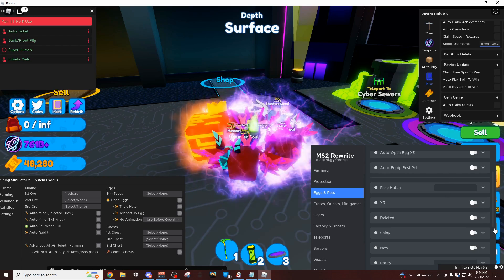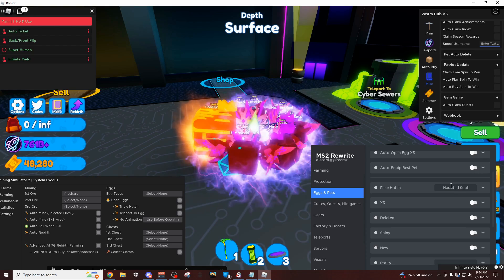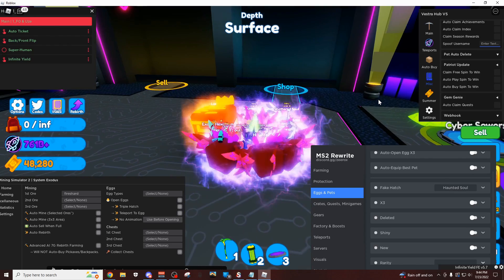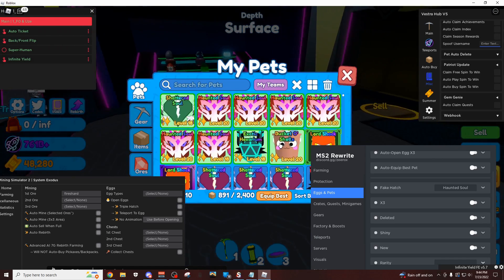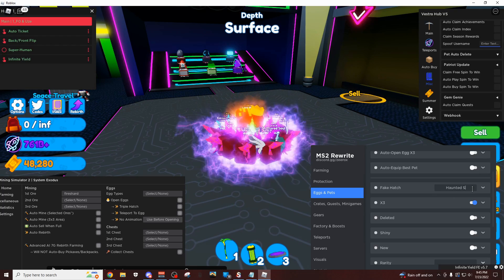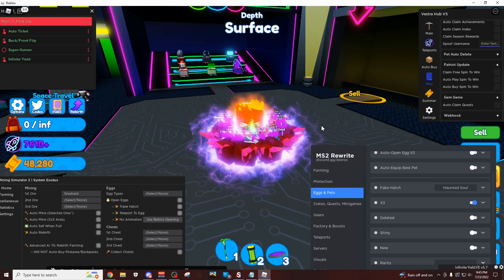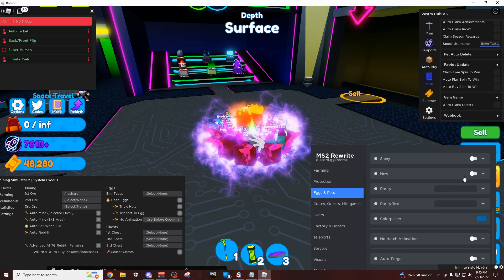And then right here if you're trying to troll someone, you could do something like this — let's just type 'haunted soul' and click enter, and then now it's gonna look like I opened up a haunted soul egg, but I didn't of course because I don't have one. Pretty funny if you're just trying to do that. You can also do times three — now we're gonna get three haunted souls. That's kind of crazy. Anyways you get the idea — there's just a ton of different stuff you can switch around with this.